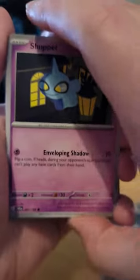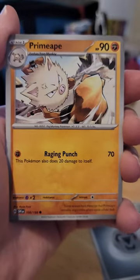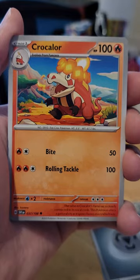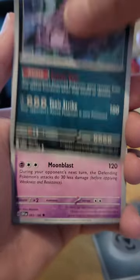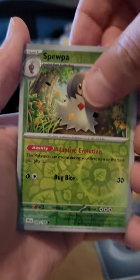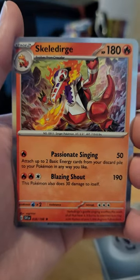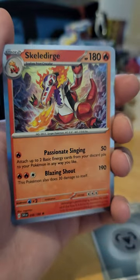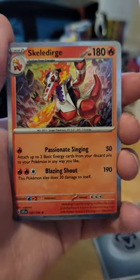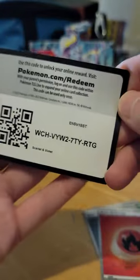Number four: Shuppet, Tandem Mouse, Small Liv, Primate, Crocolore, Muck, Florgus, Spupa, Pokemon Catcher — both of those Reverse Hollows. Skeleturge! Fire and the QR code.